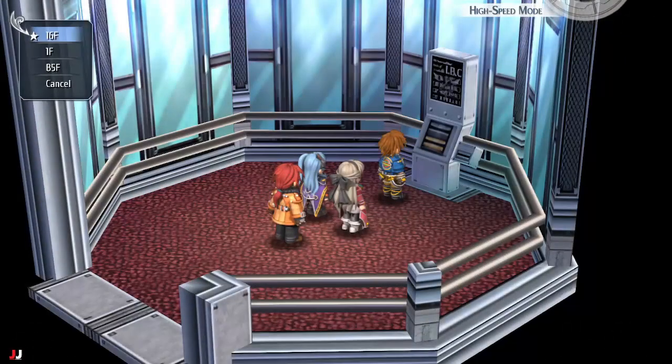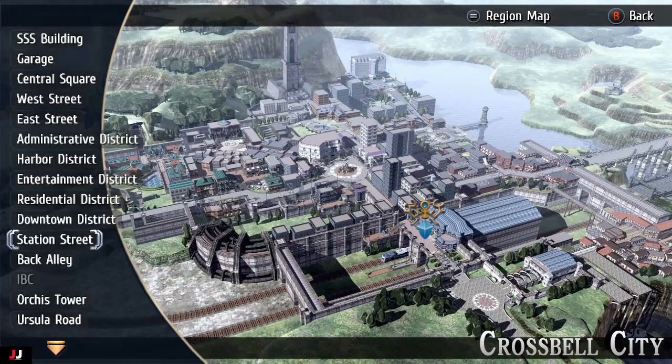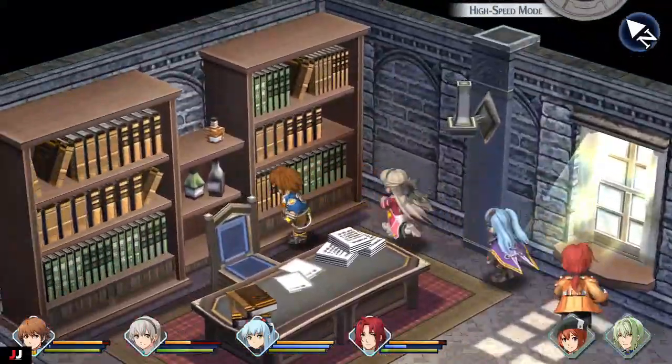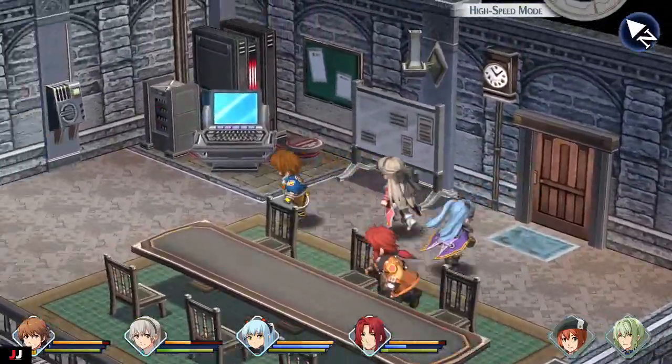Next, head to the first clue. Go to the first floor and make your way to the SSS building. Go behind your chief's desk and that'll be the first doll.